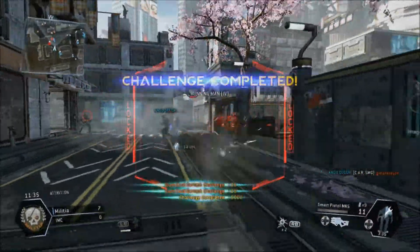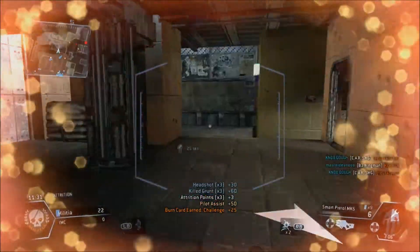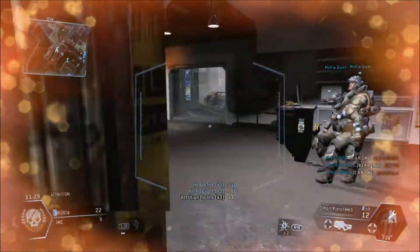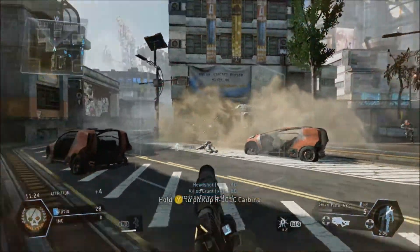Next is probably the most unique weapon in the game, the Smart Pistol. It takes a little while to lock on to players, but it targets AI like grunts and specters really fast, and can be used to just go through a whole crowd of them, like so.